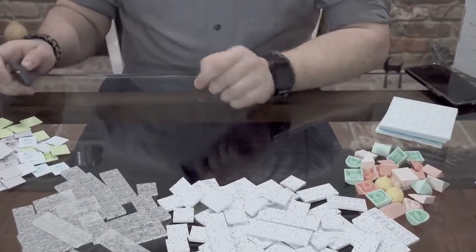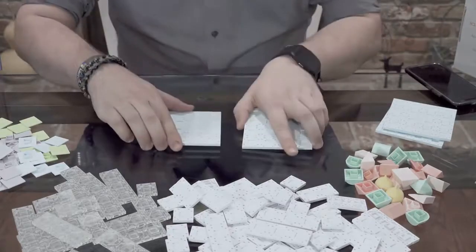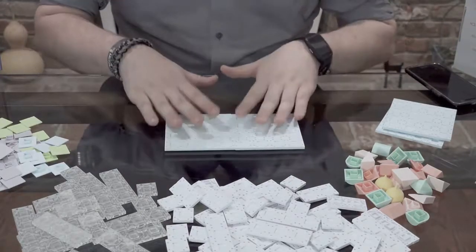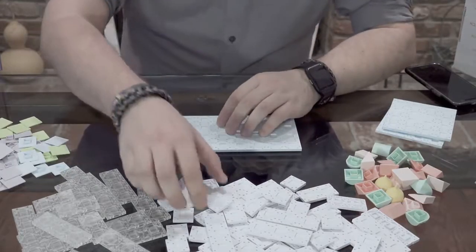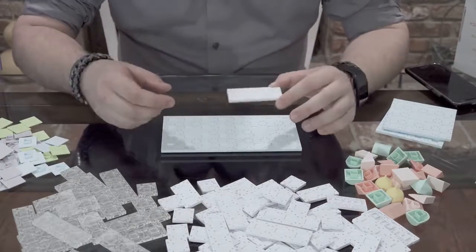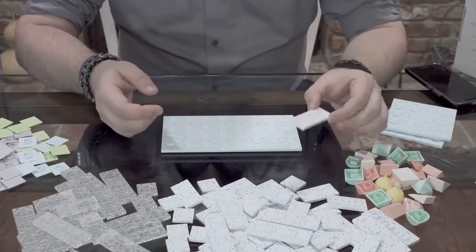Let's zoom in real quick so you get a better view of our building area. For this first model, we'll start out small and build a model using only two floor plates. This is going to be a free build, so I really have no idea what we're going to be building — but if you have a kit, feel free to follow along.